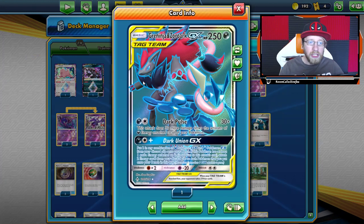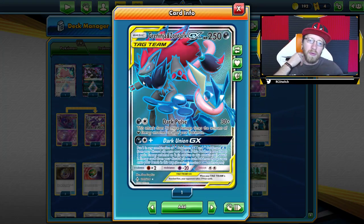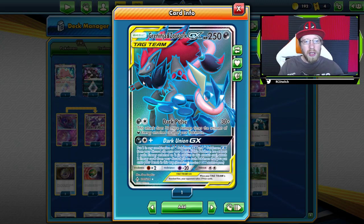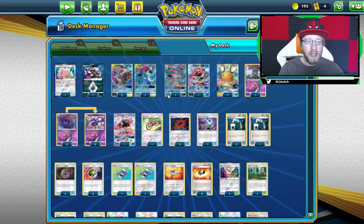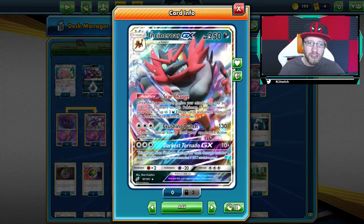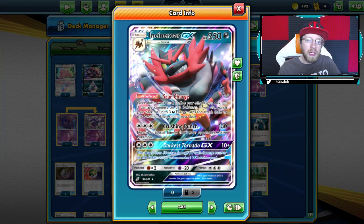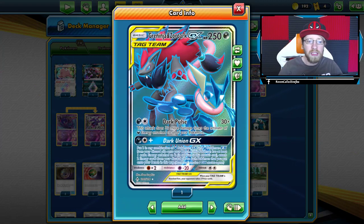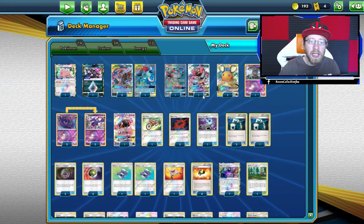Then we have three Greninja Zoroark tag teams. That's all you need — you don't need the fourth one. I think with the fourth one it's clunky. I like to play two on a board. The third one I tend to discard, but three is the perfect amount of those guys. Then we have two Incineroar GX for the discard charge ability, and we want to bring them back with the Dark Union GX of Zoroark and Greninja, so we can accelerate the energy even more.